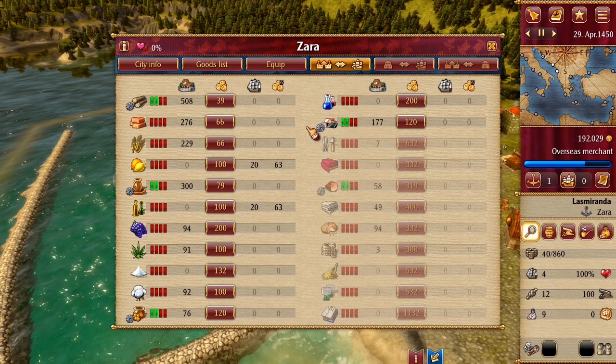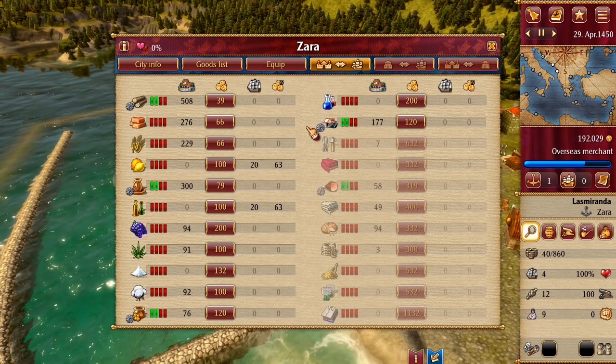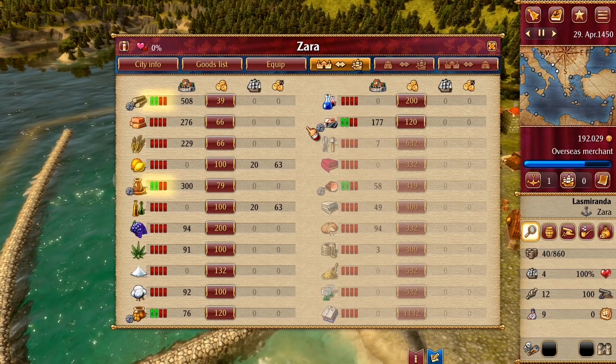The trade window shows you which goods you have on board and which goods the city has in stock. Goods of which there is a large stock on hand are cheaper due to the principle of supply and demand.